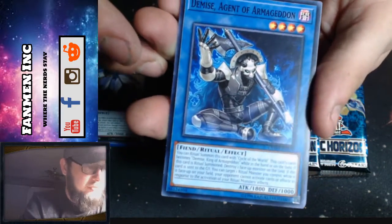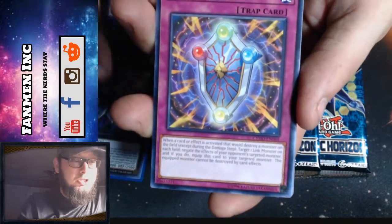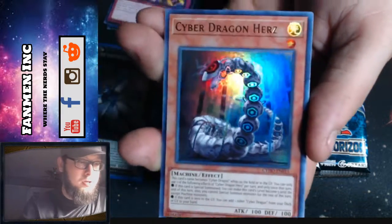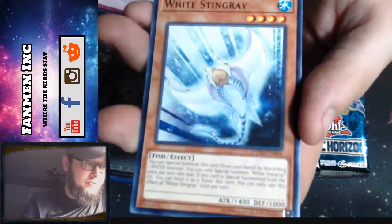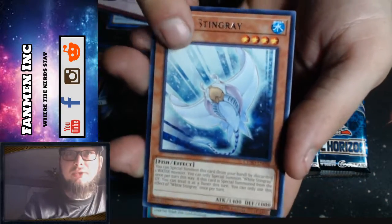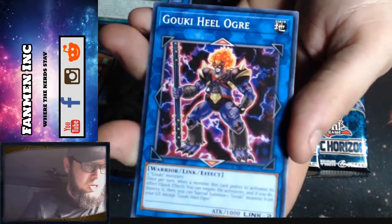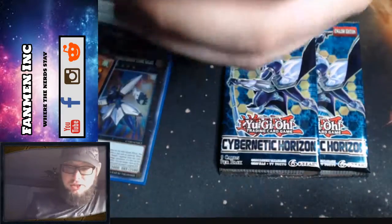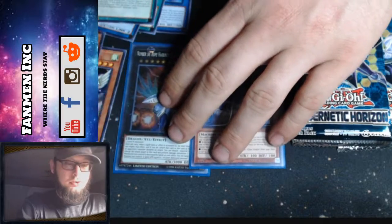We got Demise Agent of Armageddon, Shield Handler, Crusadia Draco, and Cyber Dragon Herz — nice, that's a pretty good card. We need a sleeve for that one. Then we got White Stingray for a rare, Mythical Institution, Goki Hill Ogre, Crusadia Reculas, and Boral Regenerator. Slide those over.